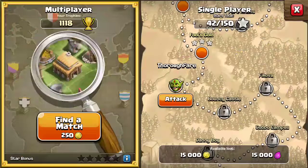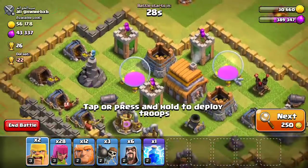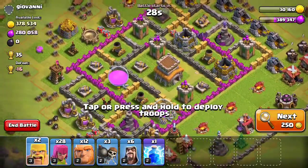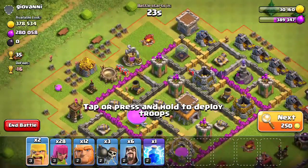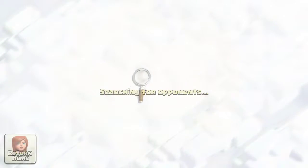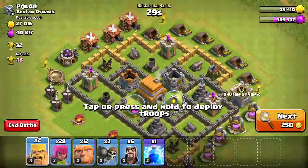With this army — this is the army I use the most when I'm low on elixir, which I'm not. Look at my elixir: 389,347. That's a lot of elixir. I'm going for trophies — loot and trophies, honestly. I'm trying to push up to Silver One. I'm at Silver Two.